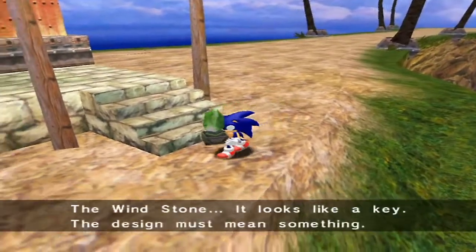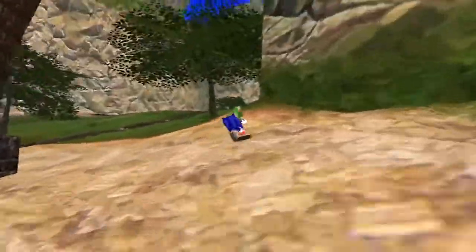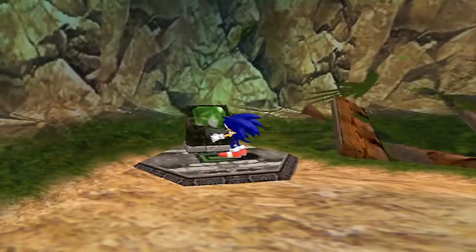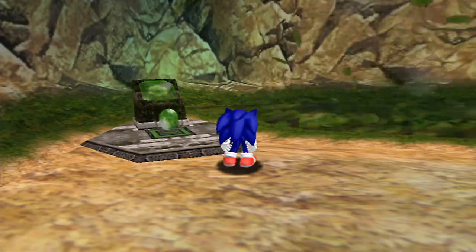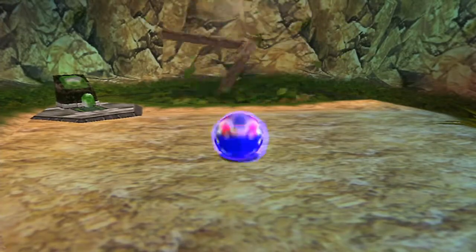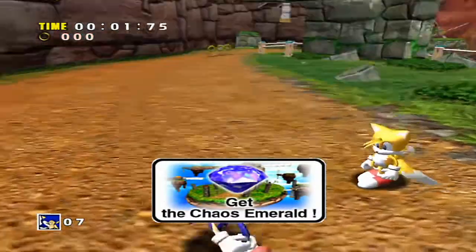I'm just gonna do that real quick. The Wind Stone. So while we're walking to our destination, I'll just say that yeah, just got a little bit of the layout of the land. And now we're gonna just go straight into our levels for a little bit. Let's do this. We are Sonic the Hedgehog and we keep it cool. Stage two, Windy Valley.